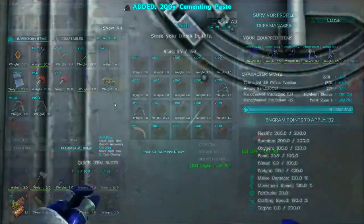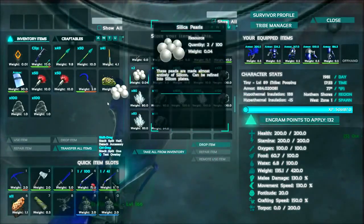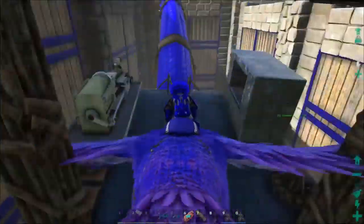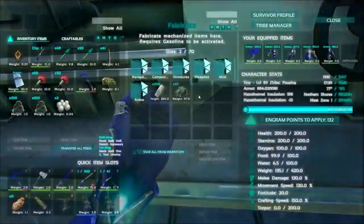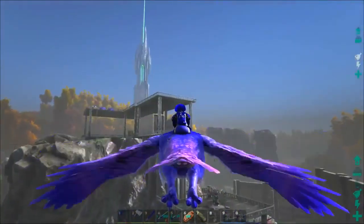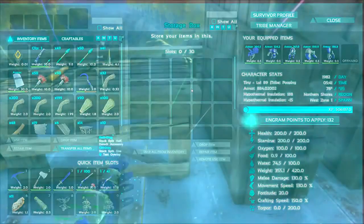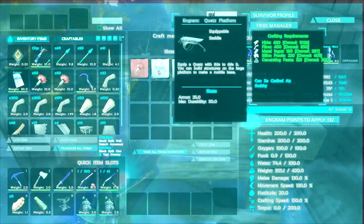We need 120 cementing paste, 200-something, and 220 silica pearls. Do I have any in here? No — wait, we have two. We only need 218 more! There are no silica pearls. I might have some somewhere else — let me check inside this fabricator. I've already pulled almost everything out of there. All right, going to go get some silica pearls, build the quetz platform saddle. We're back with all the stuff — I've got several hundred silica pearls. We have everything, we can make the quetz platform saddle!